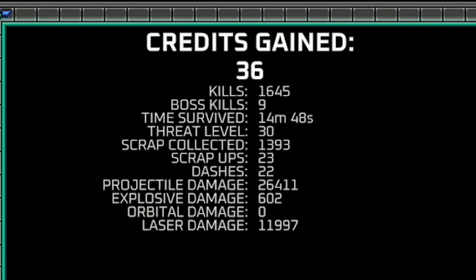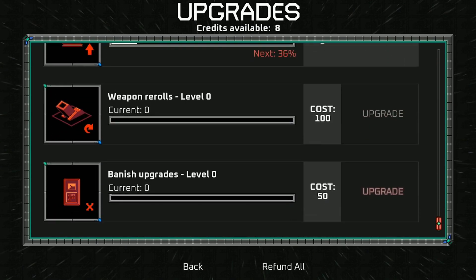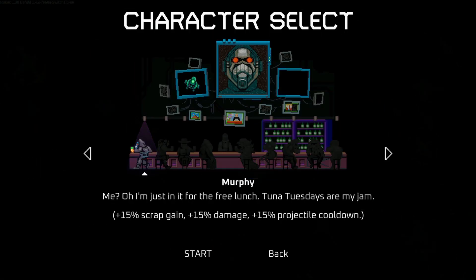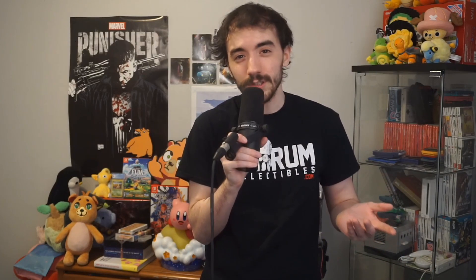Once a run is done, you unlock credits that can make your character stronger with buffs — the usual buffs in these types of games. The game also has 10 total playable characters, 9 of which need to be unlocked, each with different starts and buffs. Personally I'm not the biggest fan of auto-shooters, but this seems like the only one available on Switch, so it's worth trying out. It's definitely worth the $3 pickup.